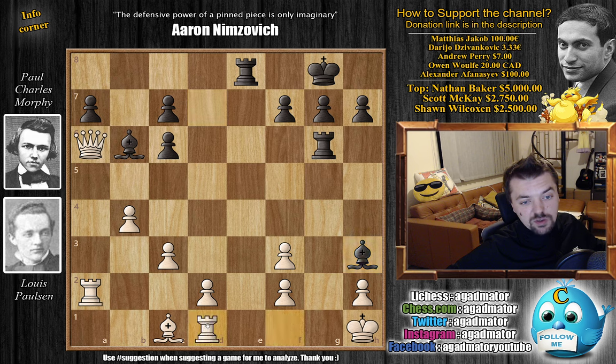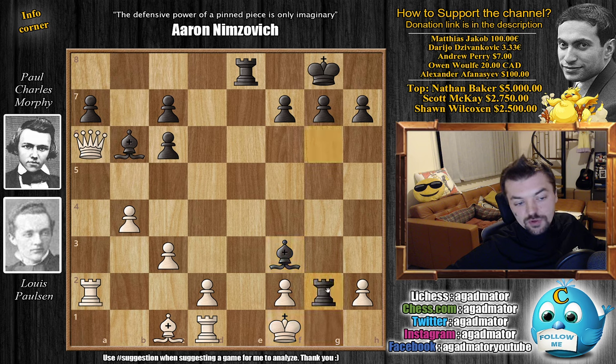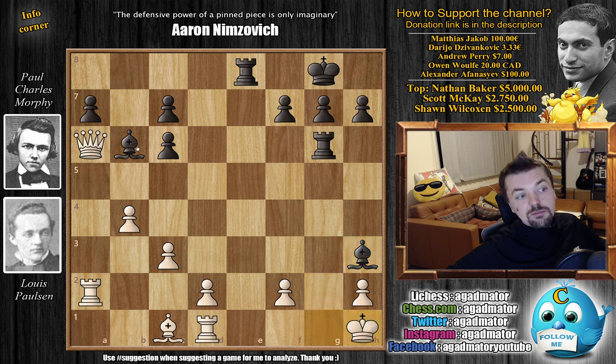After bishop to h3, rook to d1 was played by Paulsen. But now bishop to g2 with check, king to g1, bishop captures on f3 with check, king to f1, and now Morphy repeats bishop to g2 with check. At some point, Johannes Zuckertort found an even quicker way for Black to win here — Zuckertort showed that just rook to g2 is enough, just captures on f2, and there's pretty much nothing White can do. But Morphy wanted to have some fun and went for the most artistic way: bishop to g2 check, king to g1, bishop back to h3 check, only one move — king to h1 — and now bishop captures on f2.